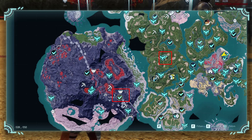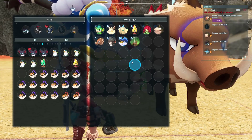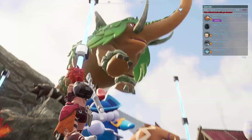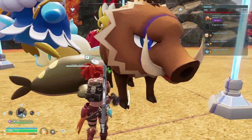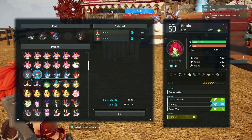The top two pals in sale value are the Blazamut and Relaxasaurus Lux, which can only be obtained by capturing their alpha pals. The alpha version actually sells for the exact same price as the regular version. Lucky versions are really cool but also still sell for the same price — if you're selling a lucky pal for a few thousand coins, that's basically a crime against both humanity and palanity.